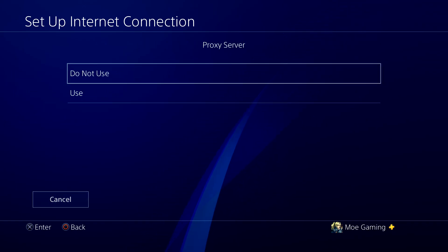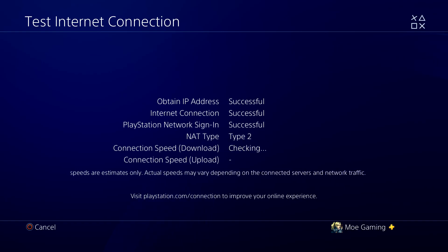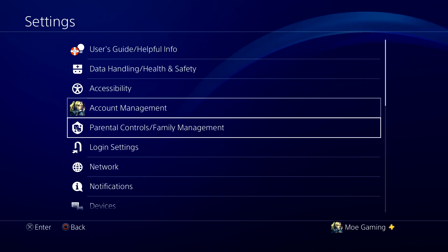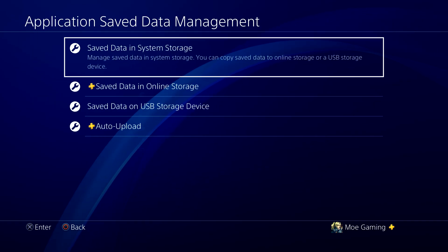Press Next, then Automatic, Do Not Use, and then test the internet connection. You should see it successfully tested. You'll be able to connect to the internet, then go back to your game and play it — you should now be able to save to the cloud without this issue.